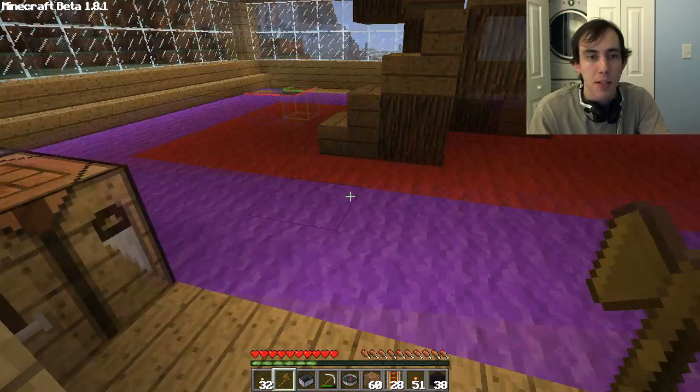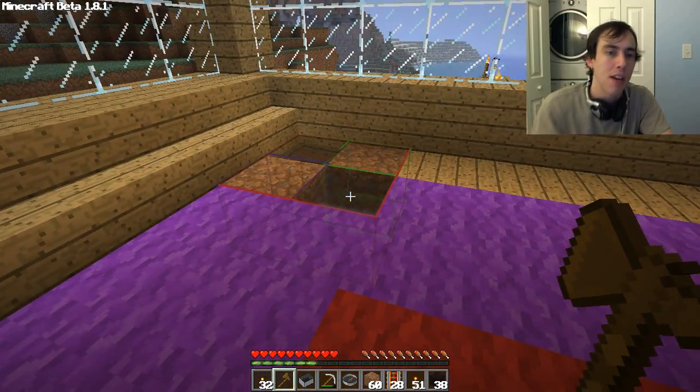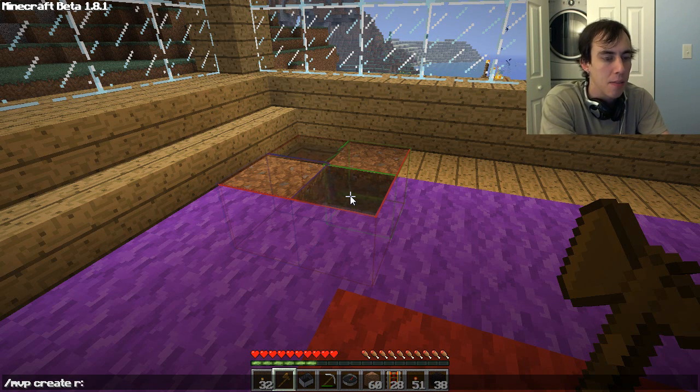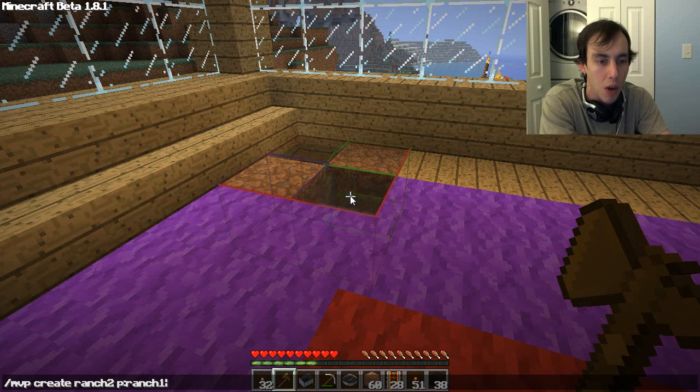I want to make this place public today. So the first thing we're going to do is add a portal right here. I've already selected this area — I'm going to make it water in a second. The way that you make a portal is with MVP create — this is using Multiverse, that's multiverse portal create. I'm going to make this 'ranch 2', and it's going to be connected to a portal, so you have to type 'P colon'. Because if you just type a word there, it's going to connect it to a world, not a portal. So I'm going to connect it to the portal ranch 1, which does not exist yet, but Multiverse doesn't care about that yet.